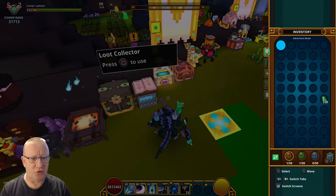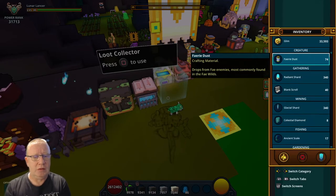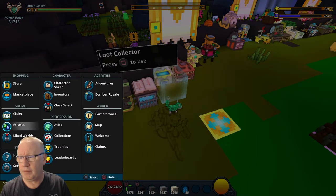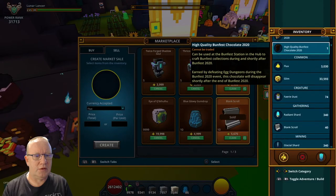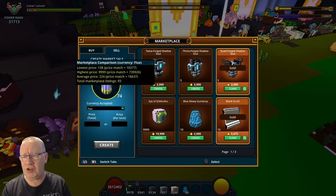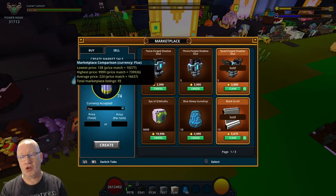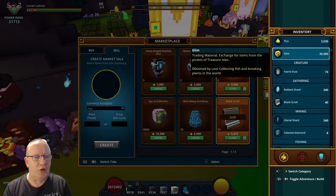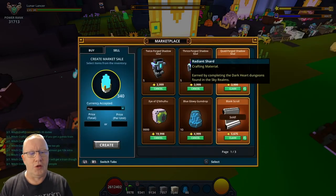Let's head to the inventory and have a look. We've got 74 fairy dust — let's check the marketplace. So 74 fairy dust will go for 10,277 flux. Next, we've got gleam which is 33,593 flux, which is really good because I need gleam at the moment. Then we've got the radiant shards.